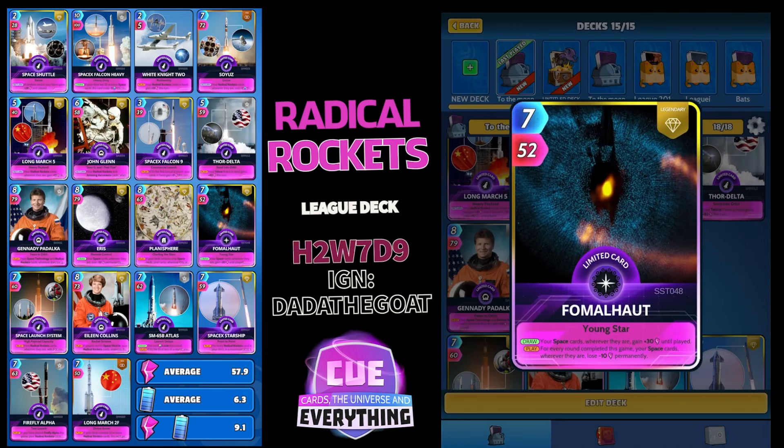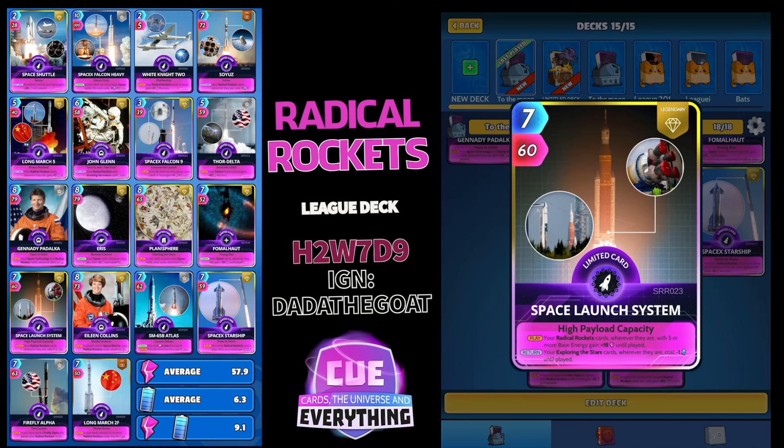Fromyou Hoard — nice card — 7 for 52. On the draw, your space cards wherever they are gain plus 30 until played. But on the play, for every round completed this game, your space cards wherever they are lose minus 10 permanently. You will learn not to play that card after round two because it does too much damage. Hold it in your hand after round two — you can play it on round three but I wouldn't recommend anything after that unless it's an emergency.